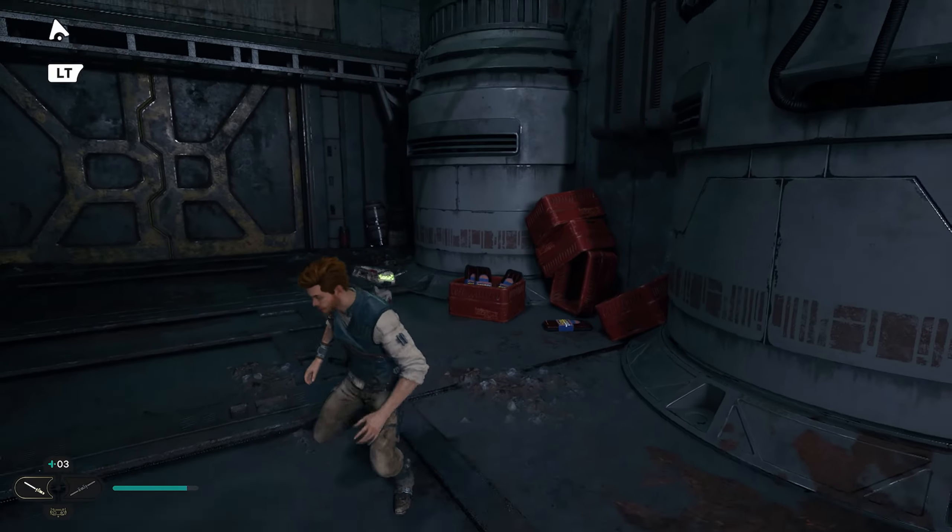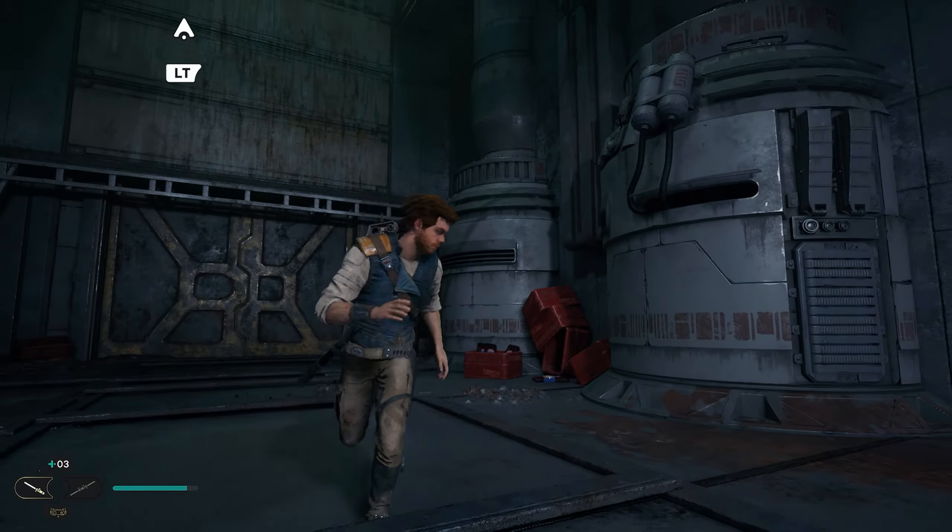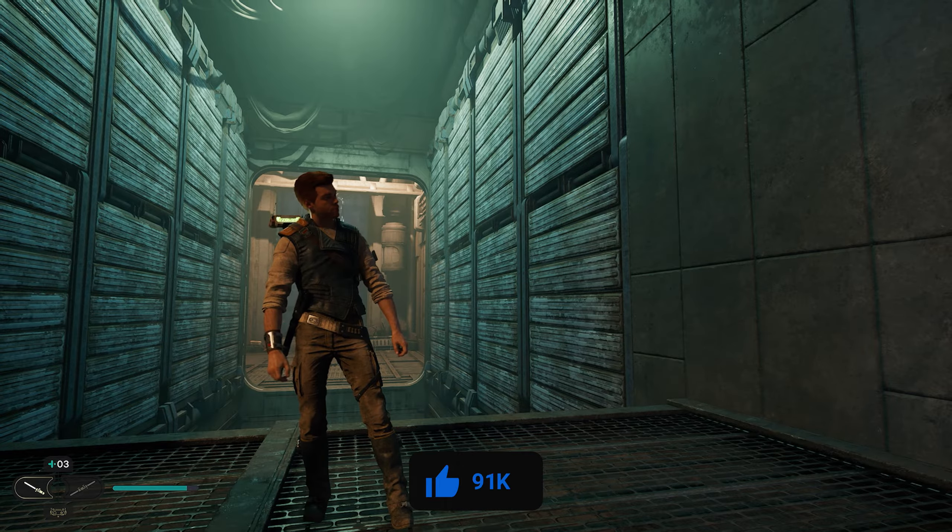After picking up this one, our third collectible is going to be above us. What we need to do is grab onto this ledge, swing across here, and jump up the wall. Once you get to the top, turn around and you can wall run right here. We're going to go all the way over to where this chest is — you may have to jump a little bit. Once you get over here, you'll be able to get your third and final collectible in the area. This is how to get all three collectibles here in the freight handling depot.